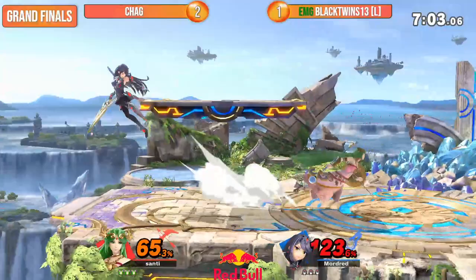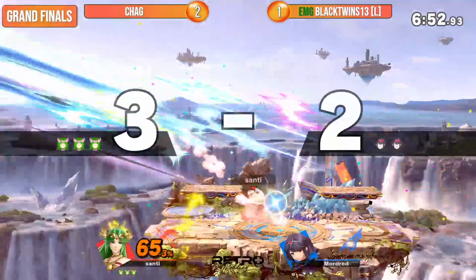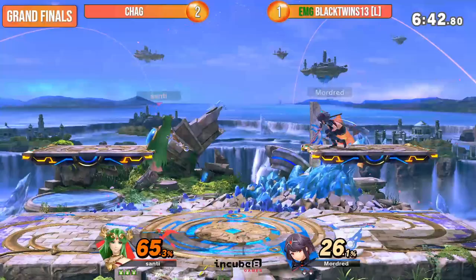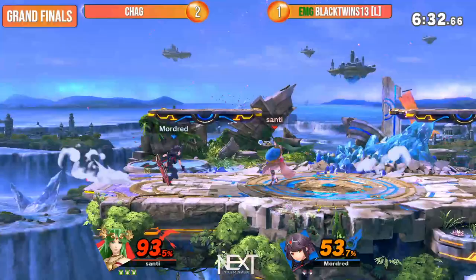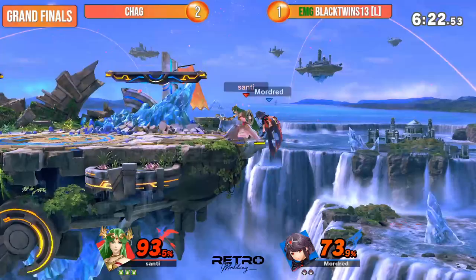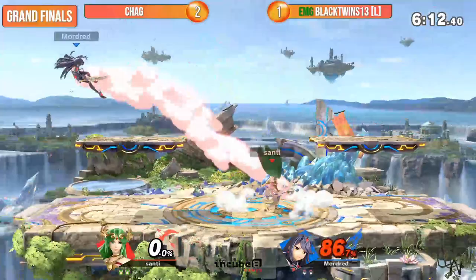Gets his back air. First stock. So much pressure. Chag still has work to do — his back air is just one of the best moves in this whole game. 80% on Chag playing smart. He's got to chip away damage with the kill power that Pyra has at her disposal. Not again. He's gonna keep going for it until eventually it works. BT gives him the old one-two — evens us up two apiece. Never count out the Aegis, never count out the Goddess of Light. That's power.